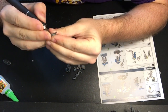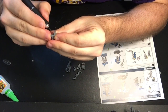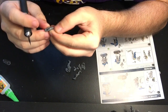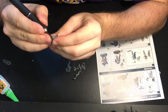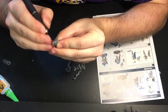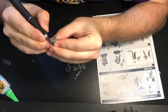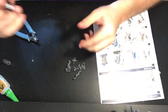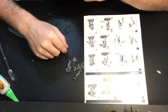They pretty much gave the drop pod rule to everything that deep strikes, so nobody needs drop pods unless you really want a unit that can't deep strike to deep strike — most dreadnoughts, but they can't even take drop pods anymore. What happened is Games Workshop looked at their sales, saw everyone already had drop pods, and decided to make a new unit that people need to buy instead. All right, there are our components — let's run through the instructions and get this guy together.